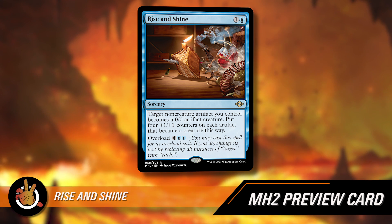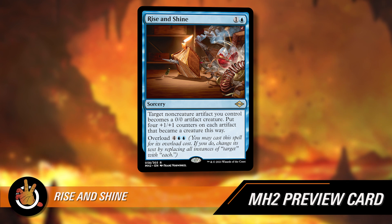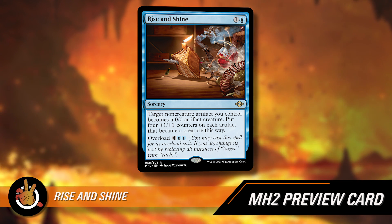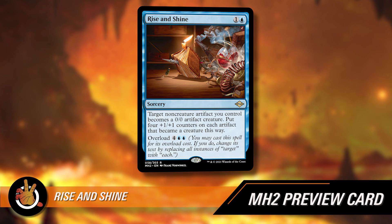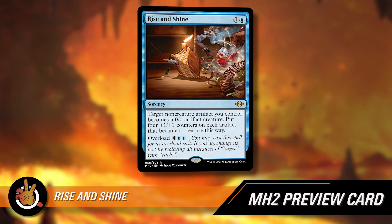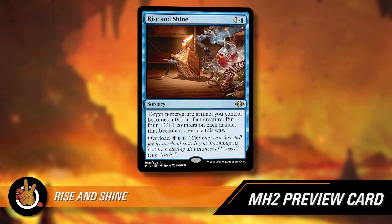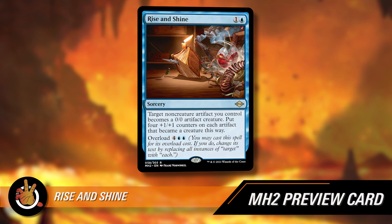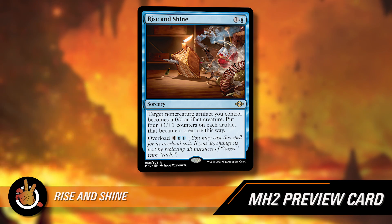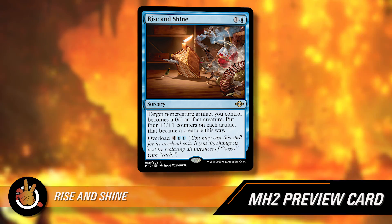But Rise and Shine also has overload for four blue-blue. When you overload something, you change its text by replacing all instances of 'target' with 'each.' So it now reads: each non-creature artifact you control becomes a 0/0 artifact creature. Put four +1/+1 counters on each artifact that became a creature this way. So all your non-creature artifacts become 4/4s if you overload this thing. That part seems pretty powerful.